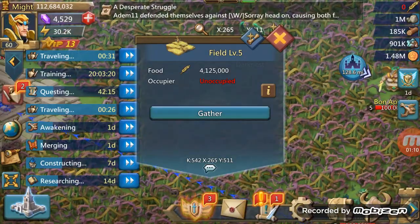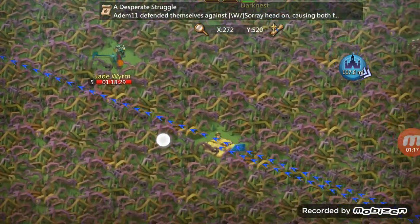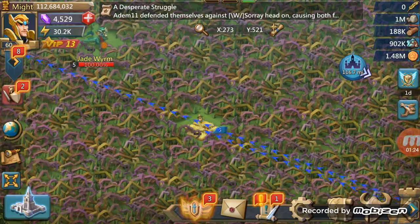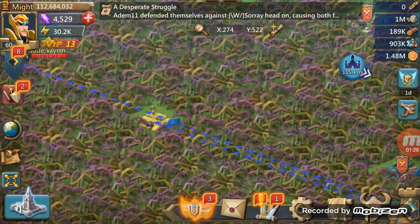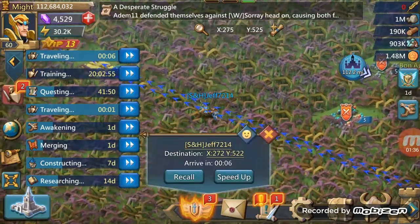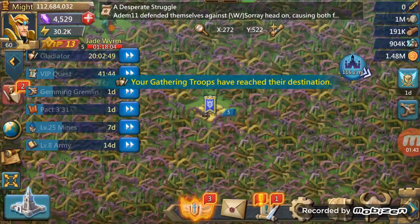I usually like to go up to the base area and find a level 5 tile — that would've been a bit better and closer. I go in, find two tiles since I can pull two, use the skill, send my troops out, and we just wait: eight, seven, six, five, four, three, two, one.